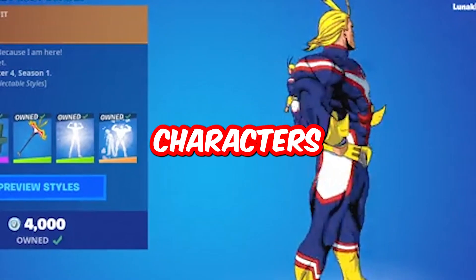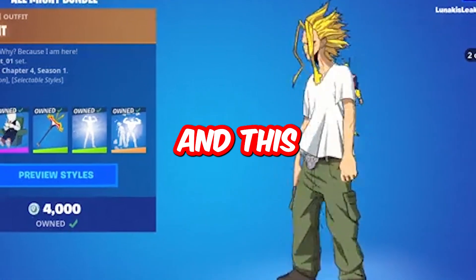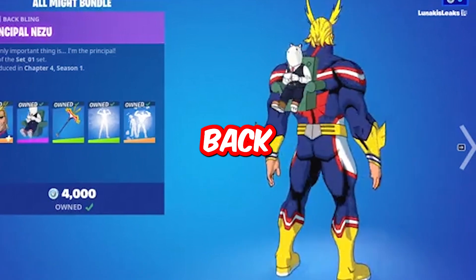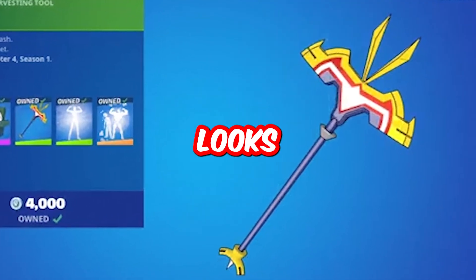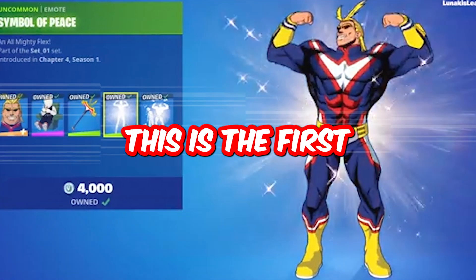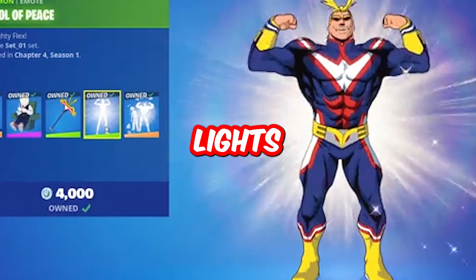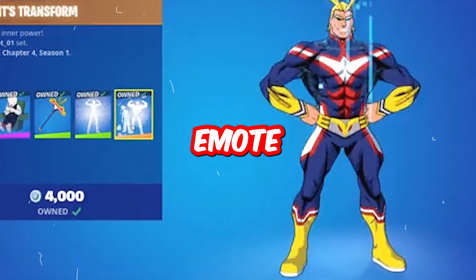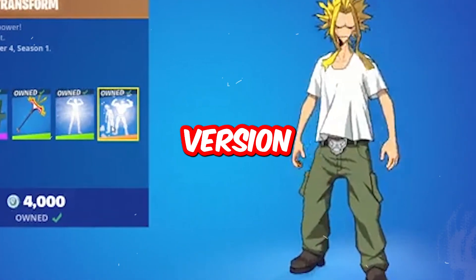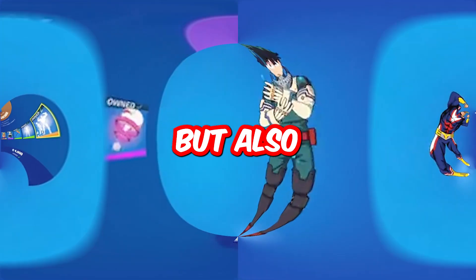One of the main characters is All Might. He comes with two different versions — this one and a skinny version. A little polar bear is his back bling. His pickaxe is called All Smite. He comes with two emotes: the first has him flexing with a gleaming light around him, and the second transforms him into the skinnier version, and you can transform back to All Might again.